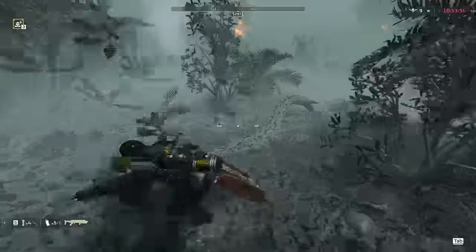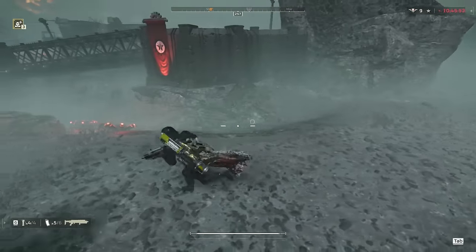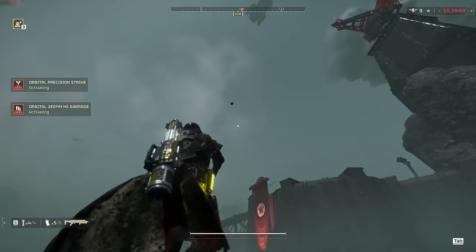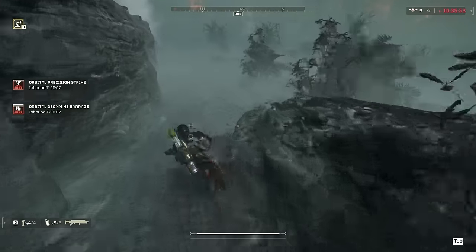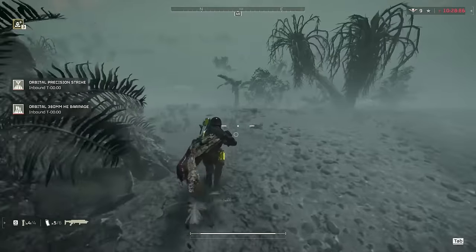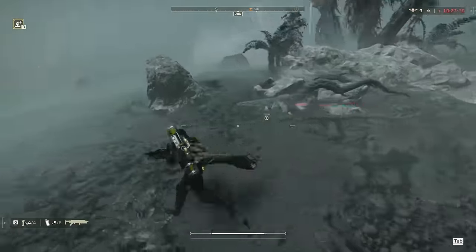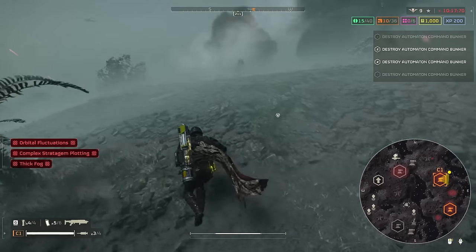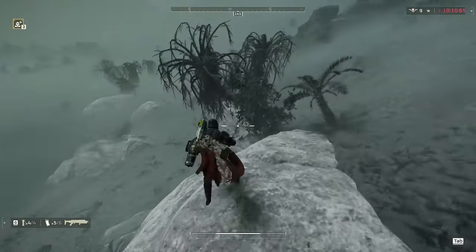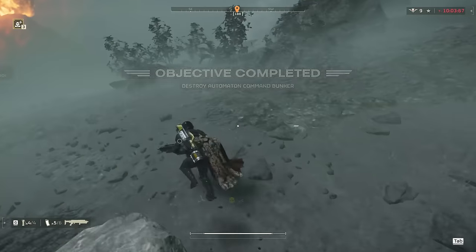We approach the next command bunker quietly, get in a good position, look at where the enemies are, and make sure we're behind hard cover. I get a good visual on it, so I know where to throw the 380, and chunk it over the wall. I also throw in an orbital just to make sure it's dead — probably didn't need to, but the orbital precision strike is on such a low cooldown it doesn't really matter. I circle around the edge just like I did with the last one, watching the 380 and waiting for confirmation that the command bunker is dead.